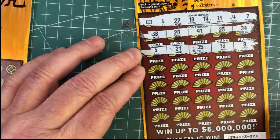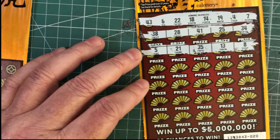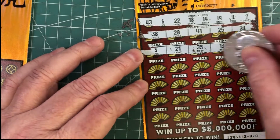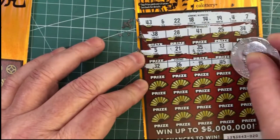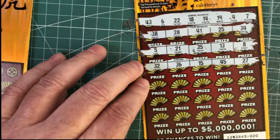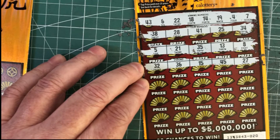Still looking for tigers. 5 is one off. 21 is one off. 35, 13 — one off — and 8 is one off also. Need to start seeing some good numbers. 32 is no good. 36, 15 — one off.